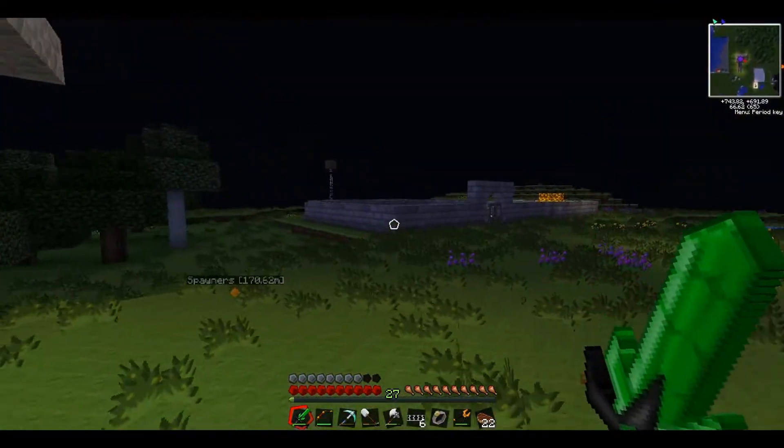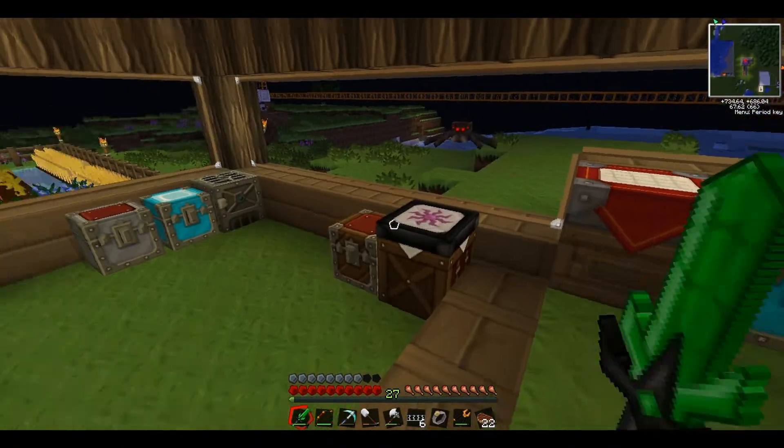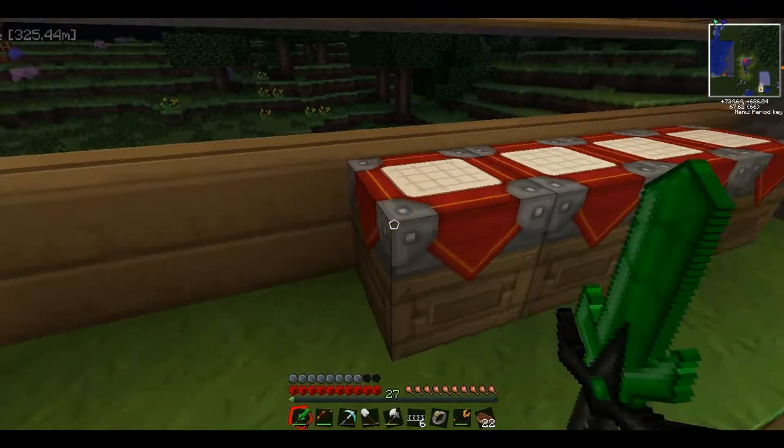If we get the MFSU I think it's an even higher voltage, which means you'll have to bring it down from medium voltage, put it into low voltage, and then into the machine — so it's even harder.